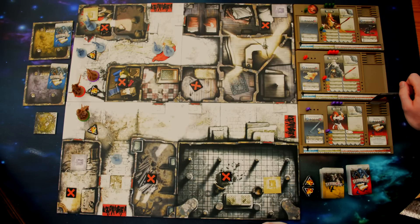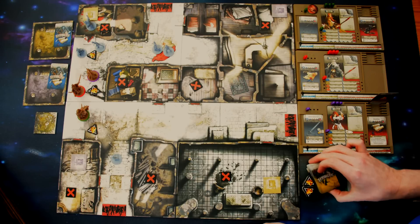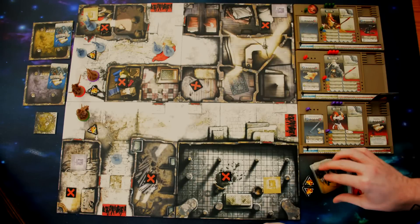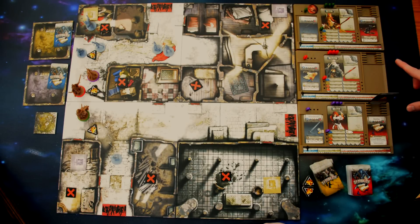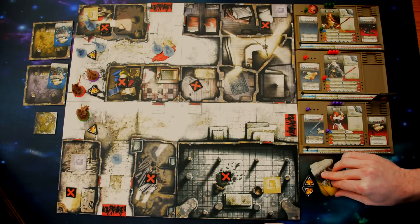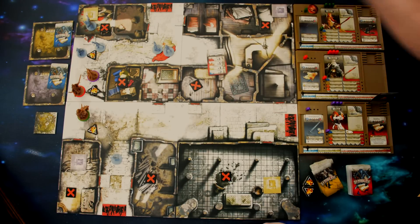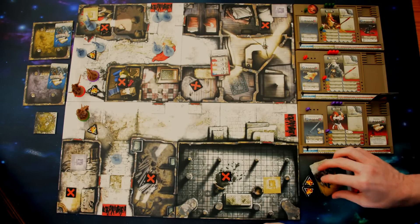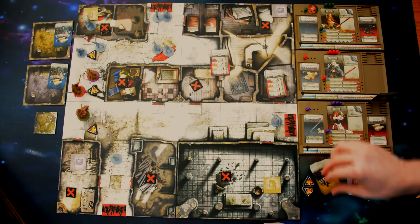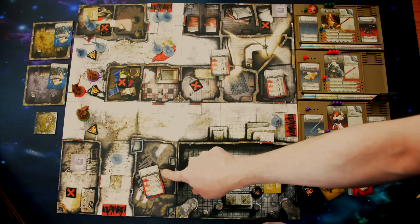At the end of the zombie phase comes spawning. Each spawn point spawns new zombies just like the building spawn worked earlier — flip a spawn card per point, referencing the highest survivor experience track. Since all survivors are blue, the first spawn point gives two walkers placed at the top; the next spawn point gives a fatty. The last spawn point draws nothing, but that card showed an extra activation symbol — if survivors had been in yellow, orange, or red, all runners would have received an extra turn.